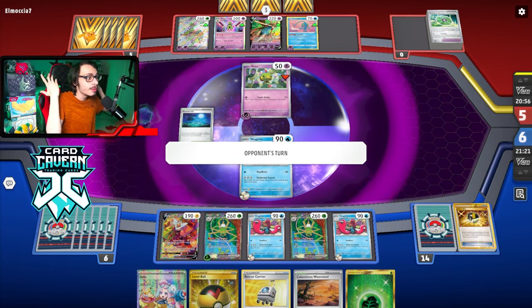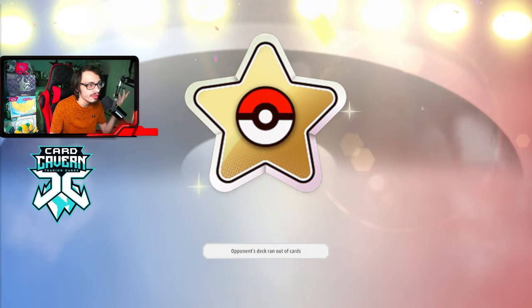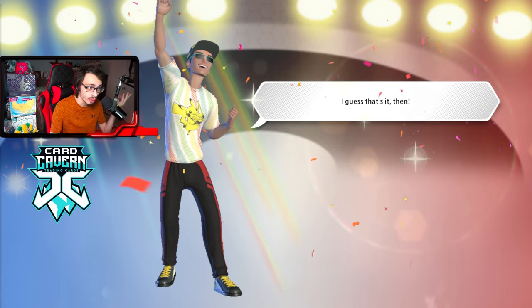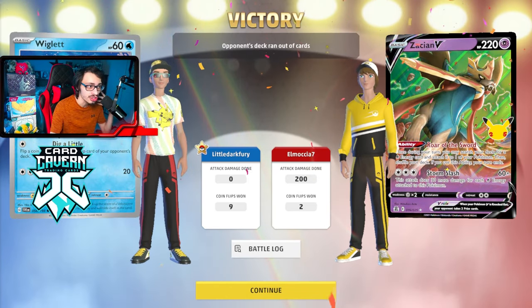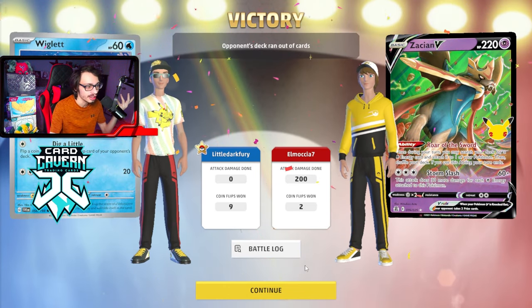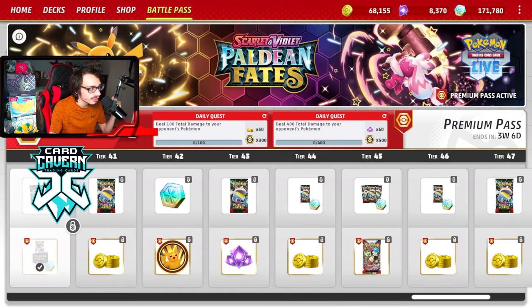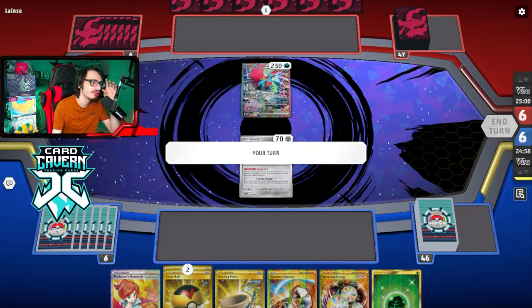My opponent took one prize that entire game and we were just able to trap their stuff in the active. They probably could have played a little bit better with their energy. But Wugtrio was popping off — we were flipping either two heads or three heads, there was no in between. We just absolutely cooked them there. By the way, the ladder did reset as I'm recording this.